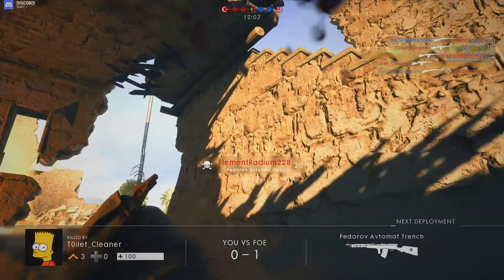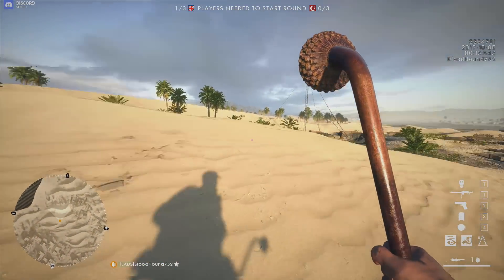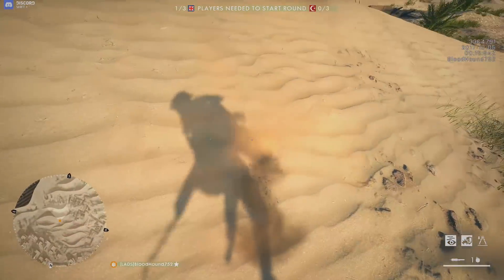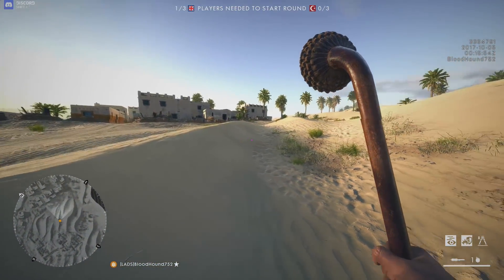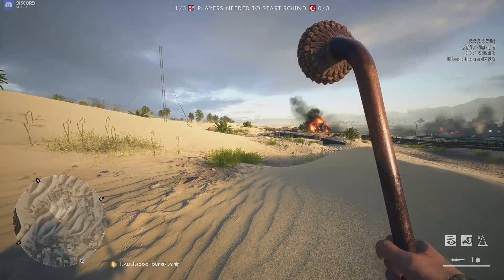This Fijian War Club was designed to drive or peck a neat hole through an enemy's skull. The weapon is a testament to the long history and warfare in Fiji and the rampant ceremonial cannibalism. It was mainly carried around by Fijian chiefs and was sometimes misdescribed as a pineapple club.